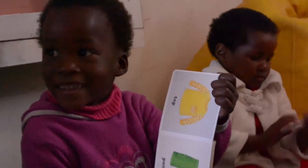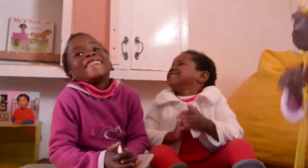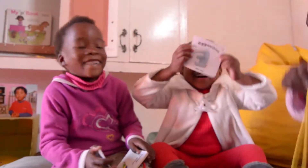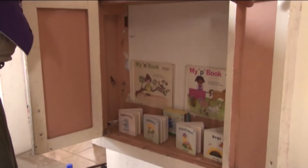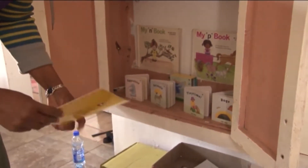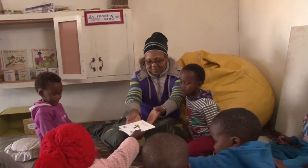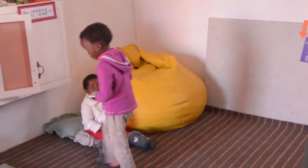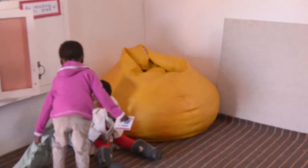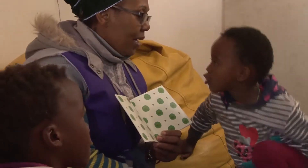In the story area, this is where children are learning literacy — the literacy starts there. This is where we store a variety of books and a variety of puppets, because this is an area where children are learning about handling books. The same books that the teachers have been using when telling stories are the books that go into the story area, and the children are going to take those same books and read them.